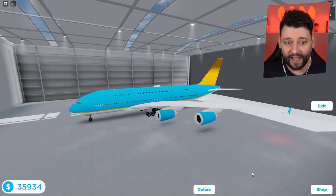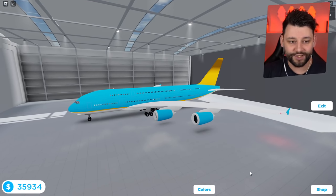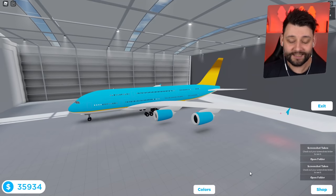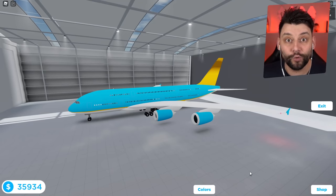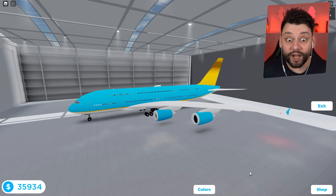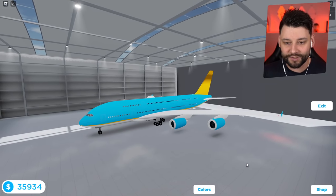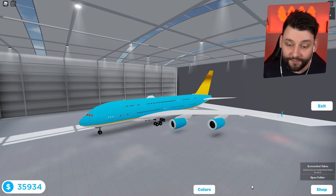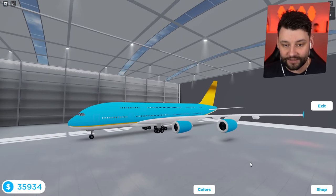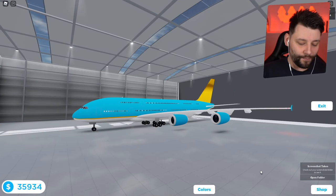Guys, will you look at that beauty right now! I gotta take a screenshot because it's not often you get to see a double-decker plane in this game. There's two freaking floors — how is this gonna work when serving all the customers? You gotta go upstairs! This is gonna be crazy. Taking some beautiful screenies right now.